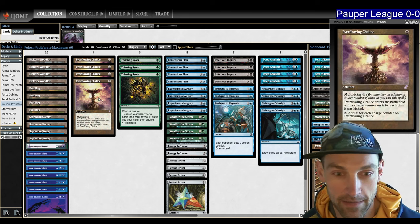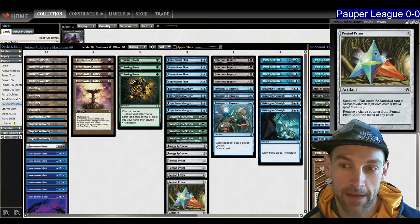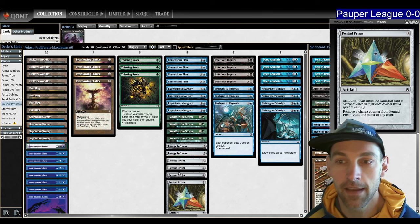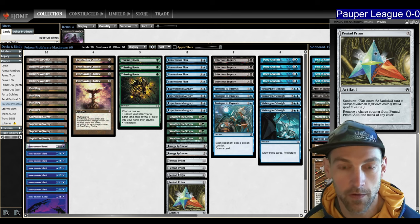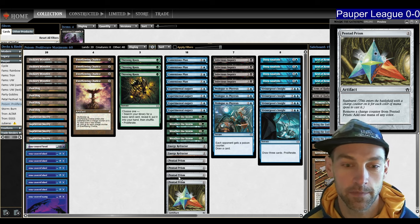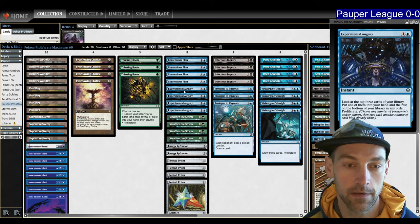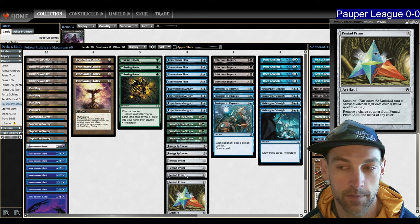We make Everflowing Chalice bigger and bigger to tap for millions of mana. Pentad Prism also taps for mana — you remove a charge counter on it to add mana of any color. Pentad Prism acts as a cost reducer for all your proliferation spells. If you have two Pentad Prisms in play, all your two-mana proliferations are free. Thirsting Roots can act as a dark ritual, putting mana onto your Chalice and Pentad Prism.